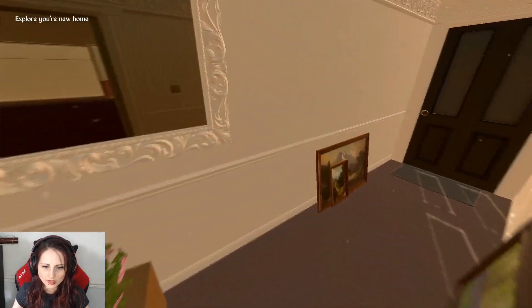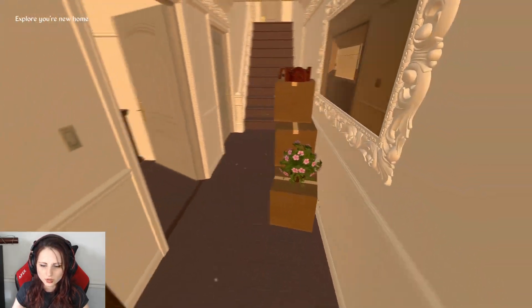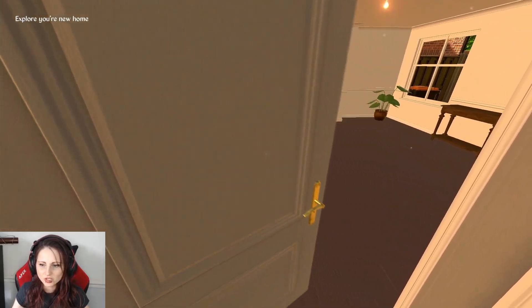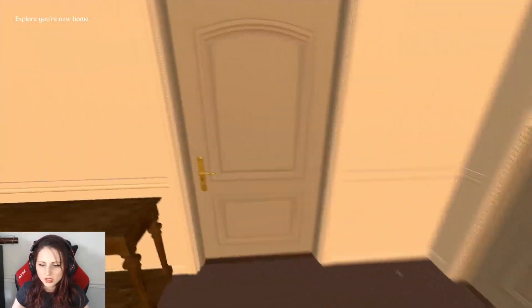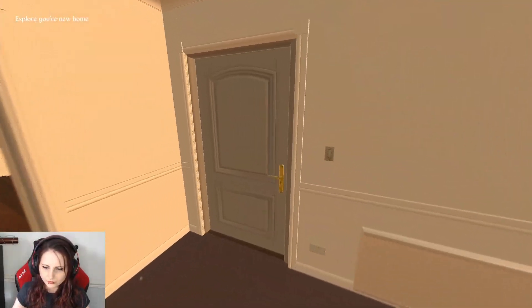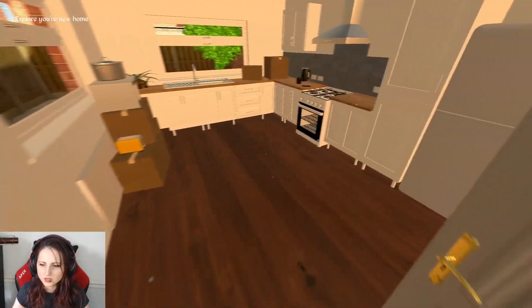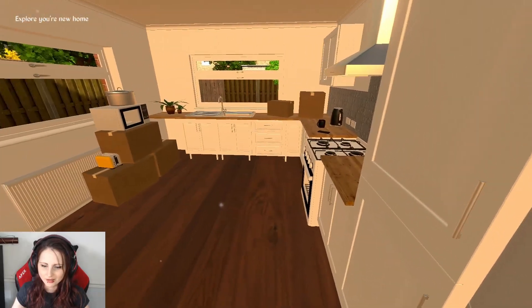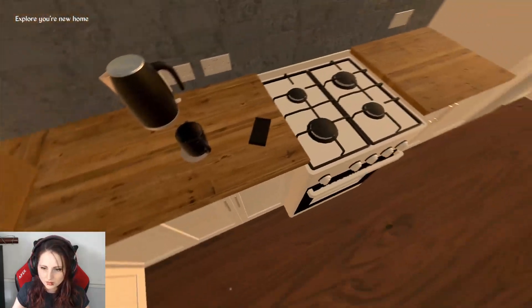I would also like it if we could see ourselves, and if there were directions on the controls, because I'm just kind of figuring it out. But this is just a demo, in case you hadn't gathered. So things need to be tweaked slightly. I also feel being able to adjust the mouse sensitivity would be really great — it feels very slidey. Like, I'm turning and it just keeps sliding after I let go.